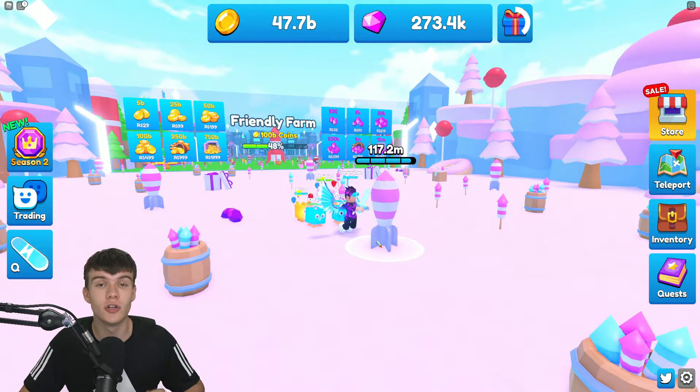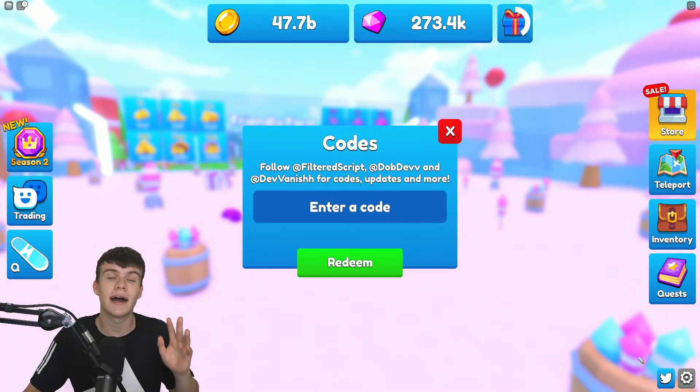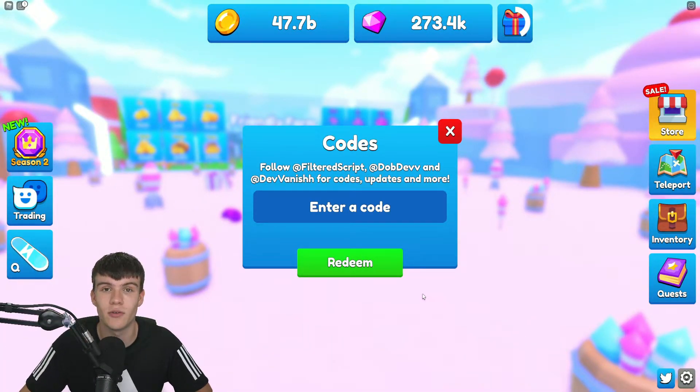If you don't know how to claim codes in Firework Simulator, go to the right and click on the Twitter button. The code menu will come up. These are in no particular order, so let's just get into it.